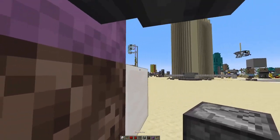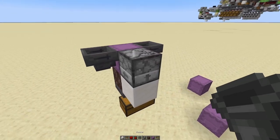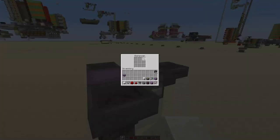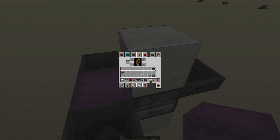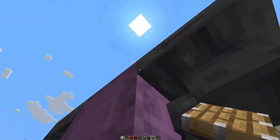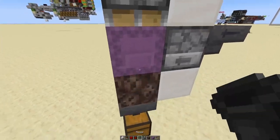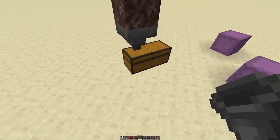We'll place a temporary block there, and we will have the dispenser sitting there — that's where the empty shulker boxes are placed. Then there's that temporary block up there, and we will have a piston facing down. Come on — alright, don't need that block.